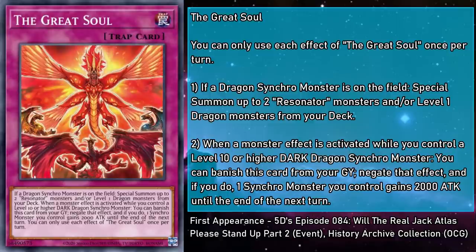The Great Soul is a normal trap card that can activate if a dragon synchro monster is anywhere on the field. You special summon up to two resonators and/or level one dragon monsters from your deck. And when a monster effect is activated while you control a level 10 or higher dark dragon synchro monster, you can banish this card from your grave, negate that effect, and if you do, one synchro monster you control gains 2,000 attack until the end of the next turn. This is an anime reference card — it comes from when Real Jack turns the tables on Fake Jack's three counterfeit red dragon archfiends by using the power of Majestic Red Dragon. So if you want to make Majestic, you can summon two level one dragons, or summon the resonators to make the double tuning synchros, and then you have a little extra negation stapled on later for good measure. This card's not just good, it's great!